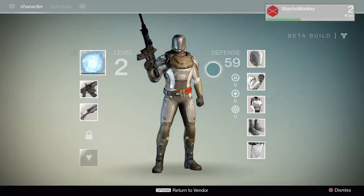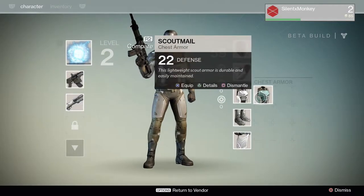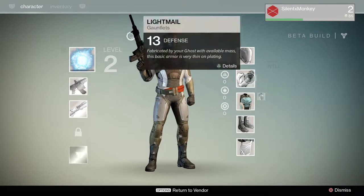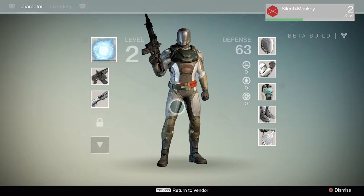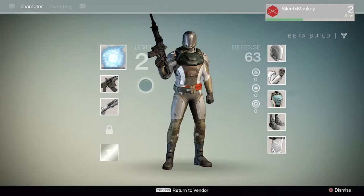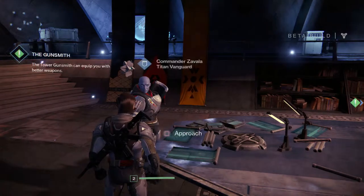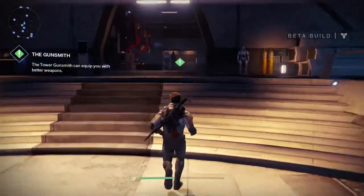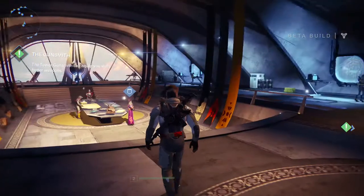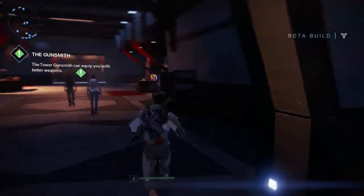I think we've done everything here. Actually, let's just equip that chest piece he just gave us. So we can equip that right now. We have got nothing else to equip. Have we got any other weapons now? That's everything we can equip so far. The Tower gunsmith is going to equip you with better weapons.